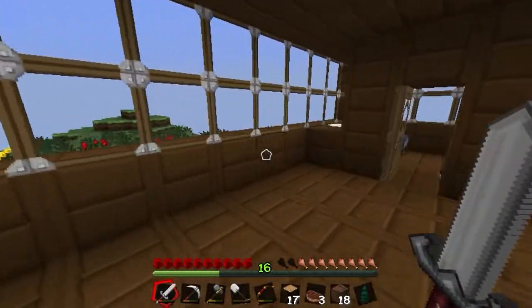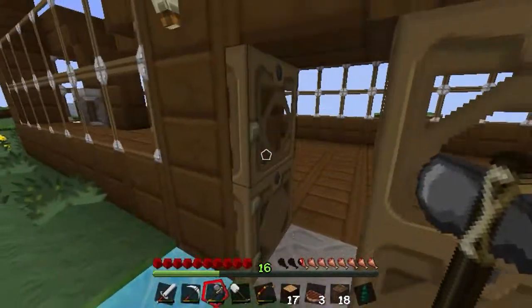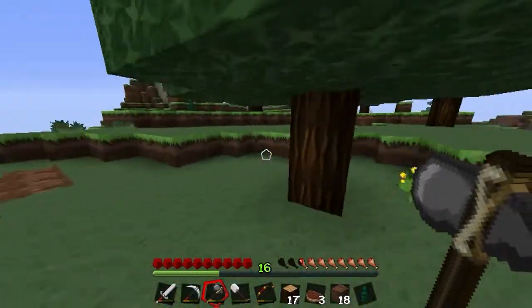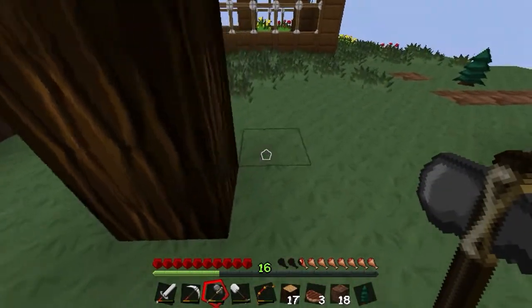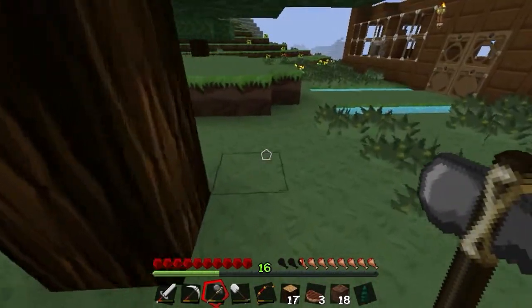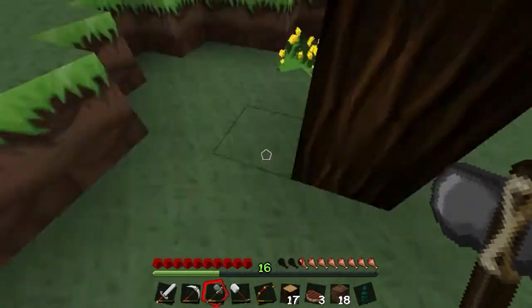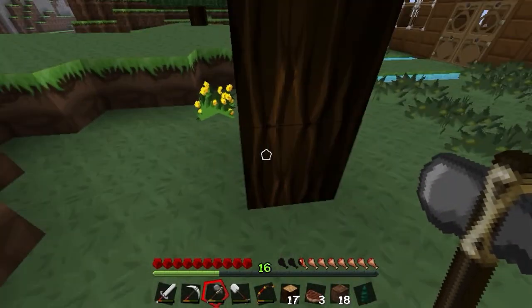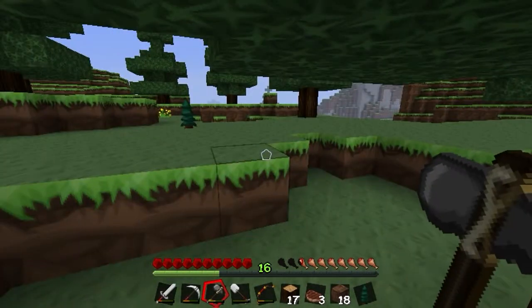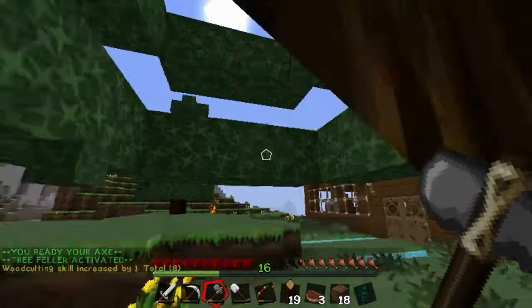I'm gonna show you how things work around on this server. There's some awesome admins, like Beast, and the owner called Liam — or whatever, I forgot how to pronounce it right — but this is basically a nice way to cut a tree. If you right-click with a regular axe, you could kinda cut it all automatically.